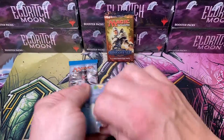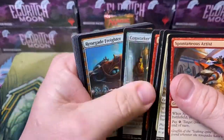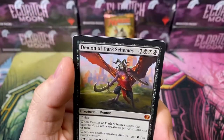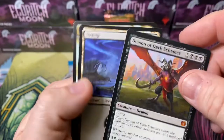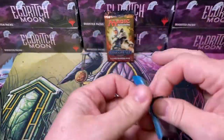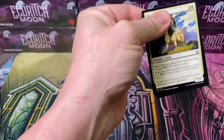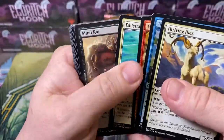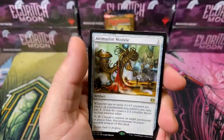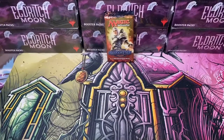Demon of Dark Schemes - our first Mythic of the night. Down to our last pack, we really need some help. Even if it's a bad masterpiece, I will take it - the absolute worst one, give it to me. Animation Module. It's a Mountain. Alright, down to our last pack.